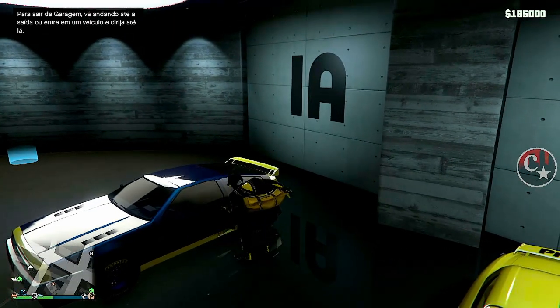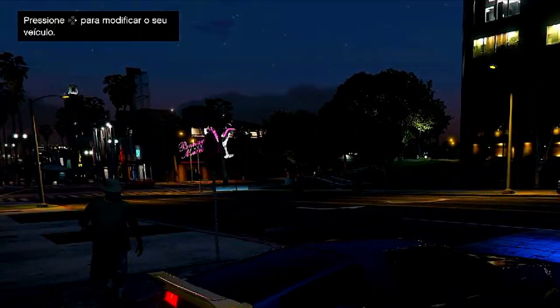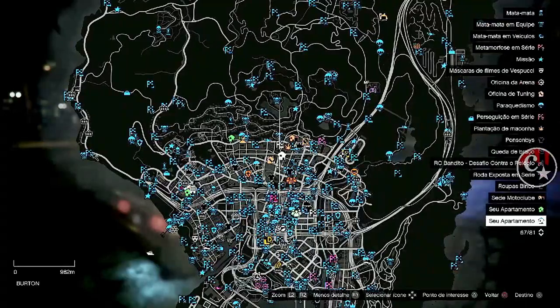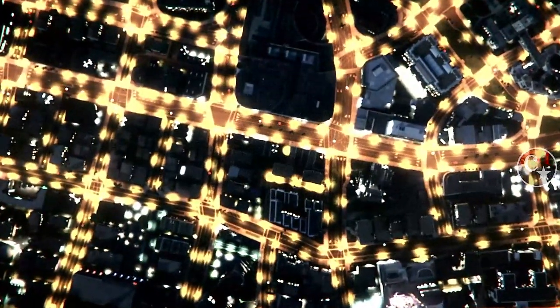Agora vou mostrar o segundo método. Se não der para um, tentem outro método — pode dar certo um dos dois para vocês. Entre no veículo, vamos aguardar uns 10 a 15 segundos. Assim que passar os 10 a 15 segundos, eu vou apertar o R2. Assim que aparecer duas vezes a setinha lá em cima, começo a colocar a setinha da direita sem parar. Vou dar um toquinho só de leve no meu controle — o R2. Vai aparecer duas vezes a setinha lá em cima. Assim que vier a segunda: setinha da direita duas vezes — BAM! Tá aqui. Não coloquem setinha da direita em nada. Basta a gente fazer um teleporte até a nossa oficina de tunagem — ou vá com o veículo mesmo, não tem problema. Vou vir pelo teleporte, que é mais rápido.